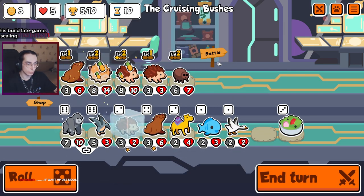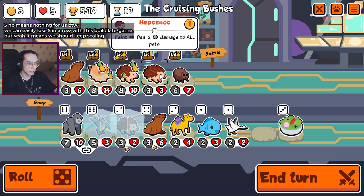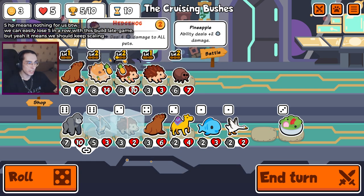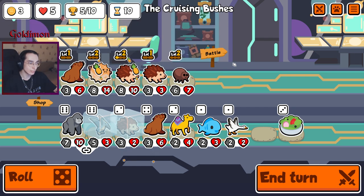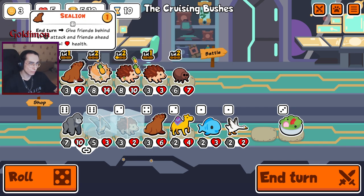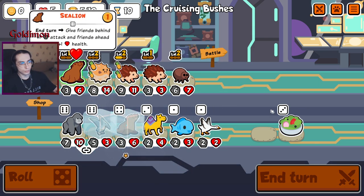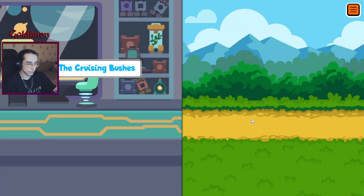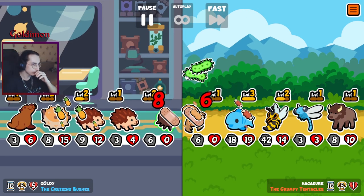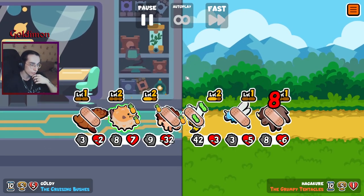We definitely gotta get the level two blowfish. I love this pteranodon. I think we keep it, and once we get this level three hedgehog, we buy pteranodon, try to get level two, reactivate both of these, and that's it. Sea lion, still keep it. We will want HP on this pteranodon as well. I was thinking if we should buy it now just so we can start getting HP on it. Low HP on this guy. No chance of losing.